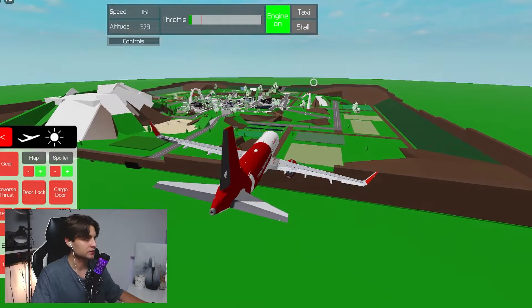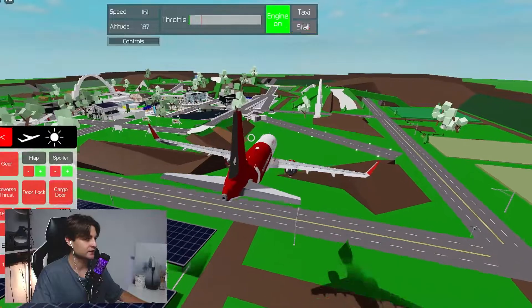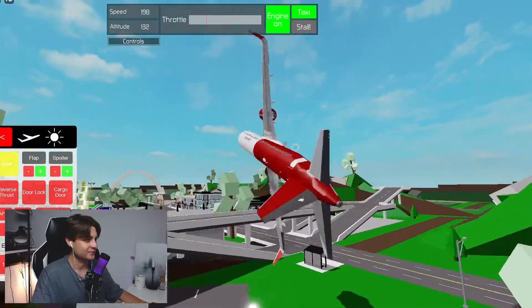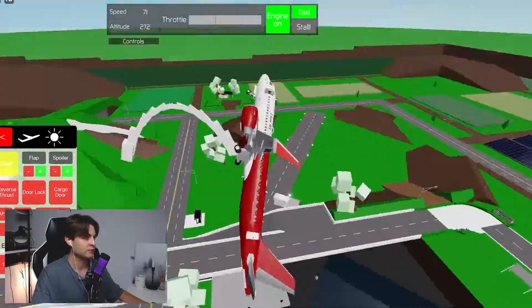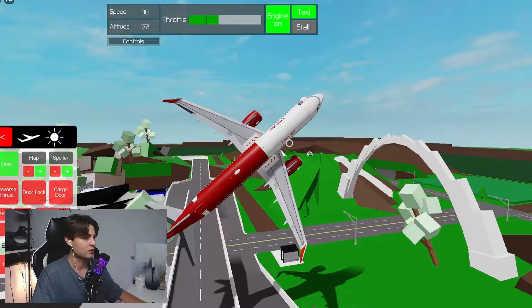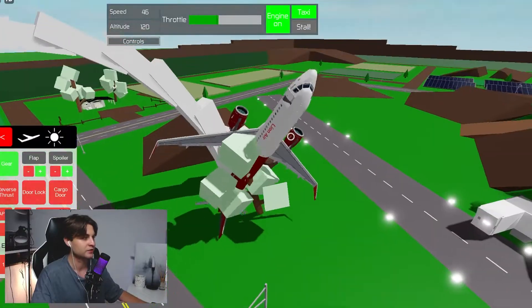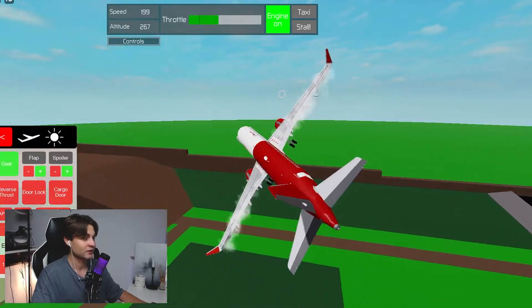Brookhaven doesn't have enough space for us. What happened?! We can land this — wait, I forgot the gears! I forgot to lower the landing gears! Whoa, slow down, slow down! I anchored this plane — interesting. Brookhaven just rolled up. Please guys, it's Brookhaven town, don't destroy it!